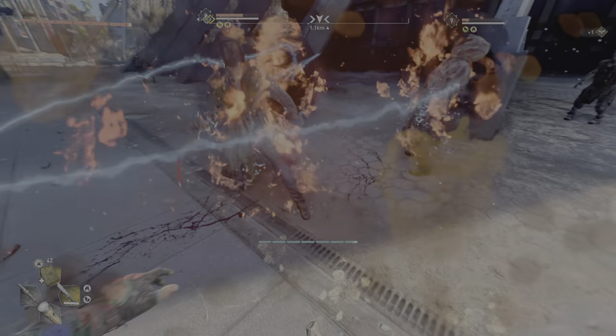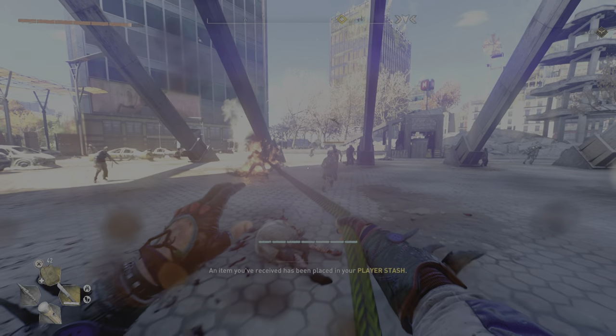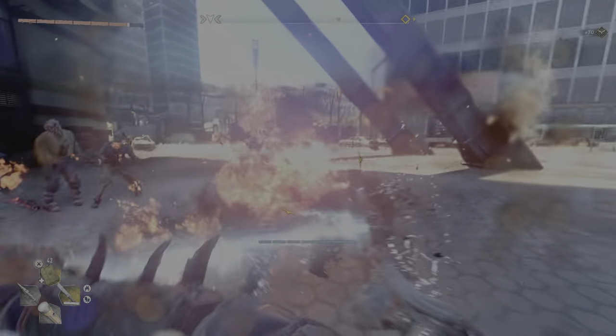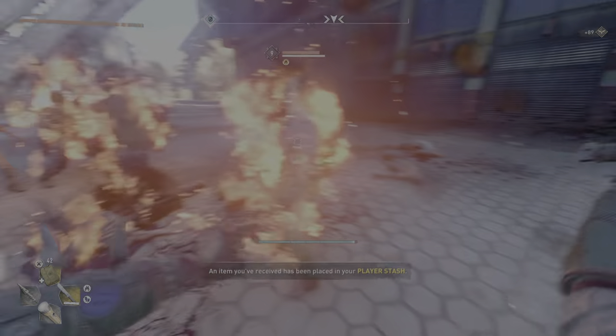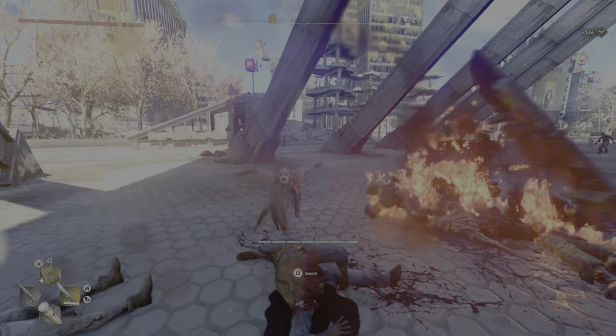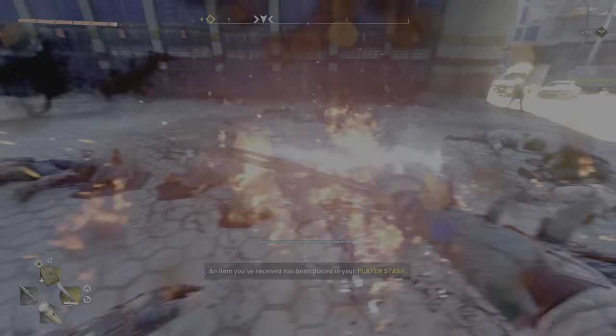These guys are aggressive as hell — I'm loving it. We got volatiles here. This is the perfect spot to farm volatiles during the day. I think a suicider just blew up. It's a machete guys, it feels good, it's pretty fast. I don't know if it's the fastest. Oh god, they all look like normal zombies — I can't even tell if a viral is in there.